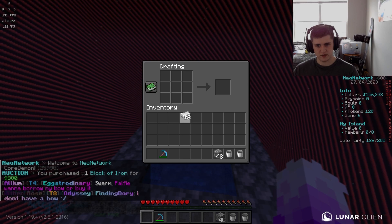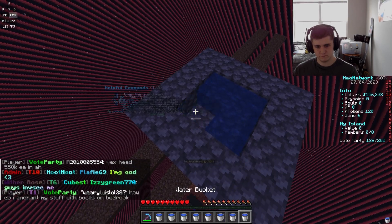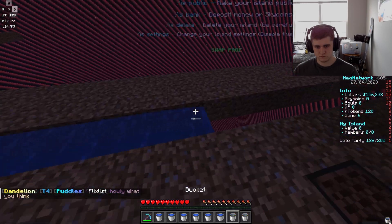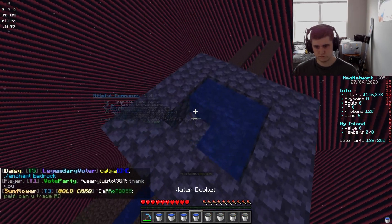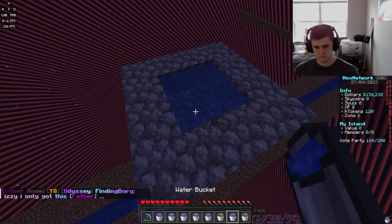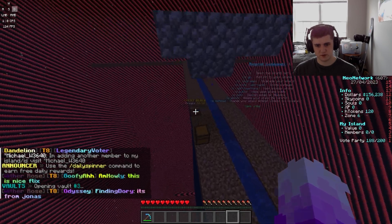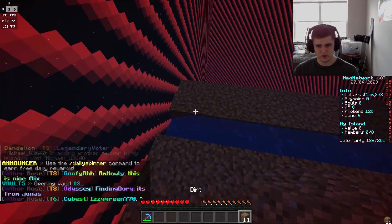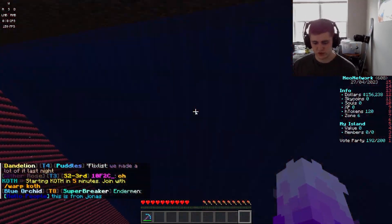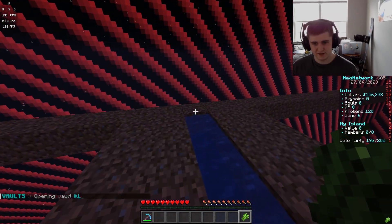I just bought a couple blocks of iron on the auction house so I can have some more buckets to make this more time efficient. My pv3 is just going to be for my farming stuff, so I'll shift the dirt in there as well. We have an area set up to start sugar cane farming — and as I fall into the void, we have one piece of sugar cane.